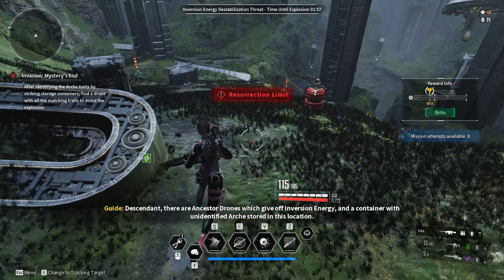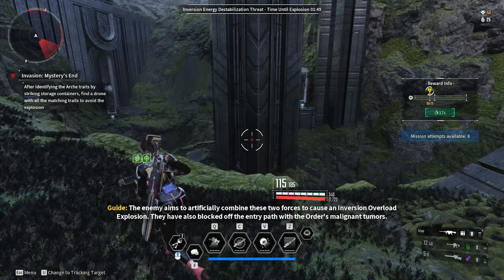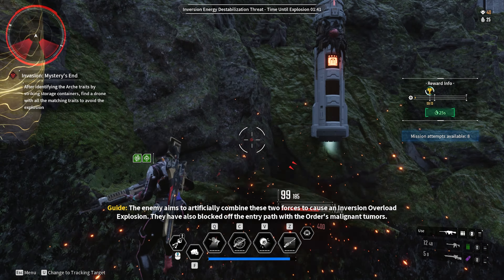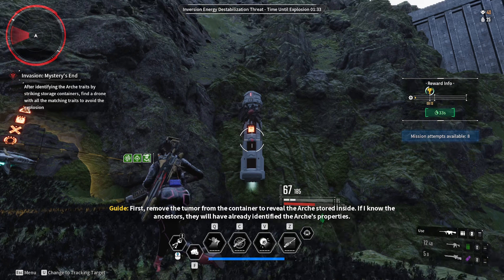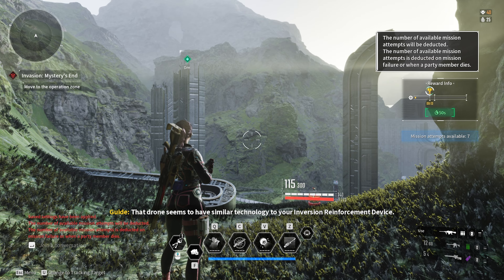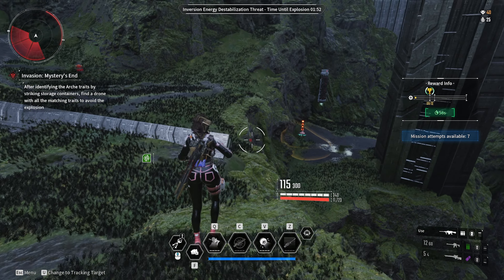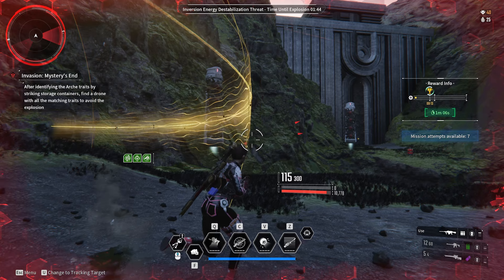There are ancestor drones which give off inversion energy, and a container with drones. I should have known that was it but I just didn't pay attention. It's similar technology to your inversion reinforcement device — if you find the drone with the correct arcade properties, it can adjust the output to cancel out the blast energy. I just didn't have the right positioning.